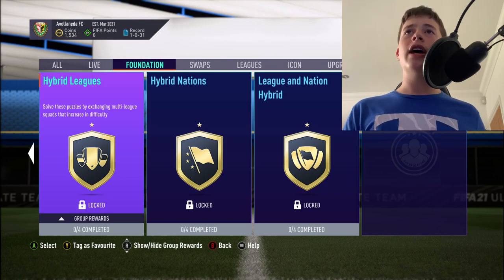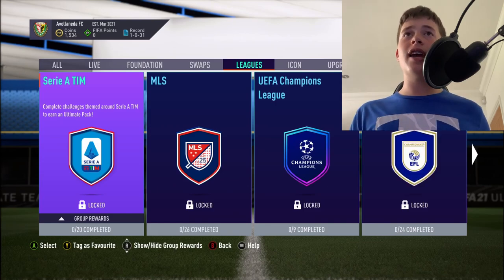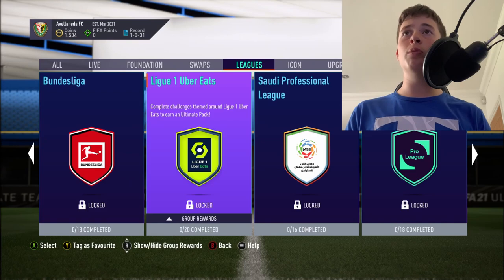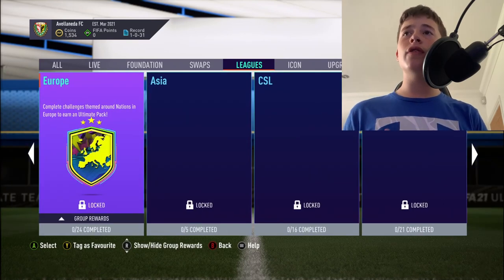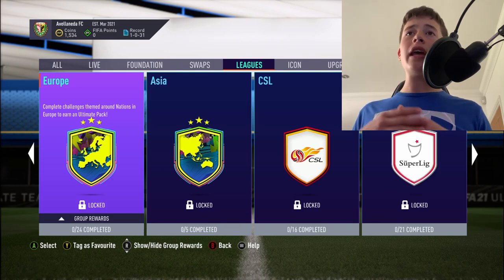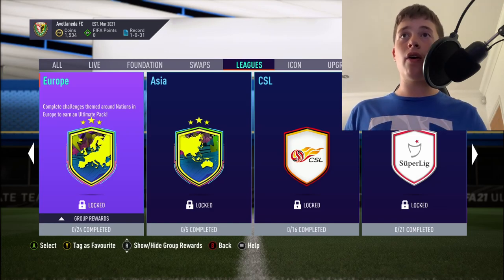There are also a few other SBCs you can do, including the Juventus Serie A challenge, the Bundesliga Bayern Munich, Borussia Dortmund, and PSG from Ligue 1 Uber Eats. Just look for really good deals on really cheap SBCs. Build up progressively — start with one on 10K, then another on 15K, go up to 20K, and go from there.